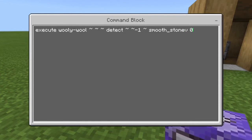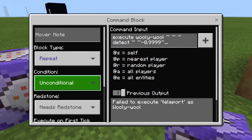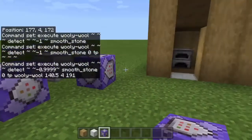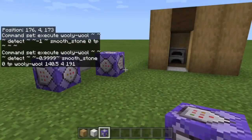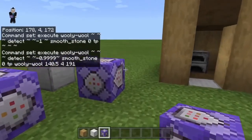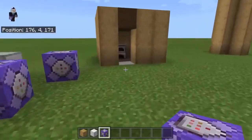The zero at the end is very important - it won't work without it. Then put in whatever coordinates you're using. To make it always work you need to set it to 'Always Active', or put redstone with a lever or a redstone block next to it, and have it set to repeat. You must also have command block output set to false, because otherwise you'll get messages in your chat saying 'successfully teleported' - you don't want that. So use 'gamerule commandBlockOutput false'.